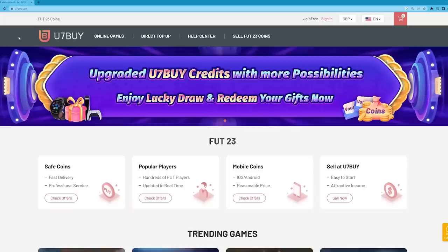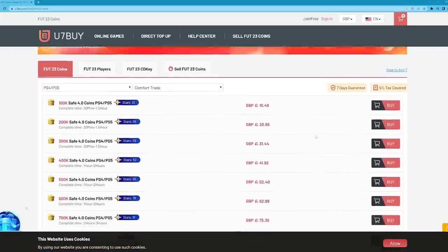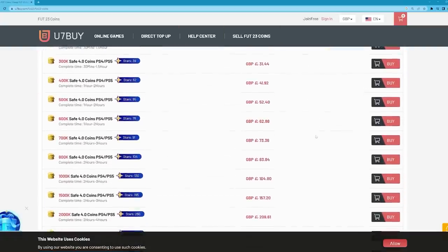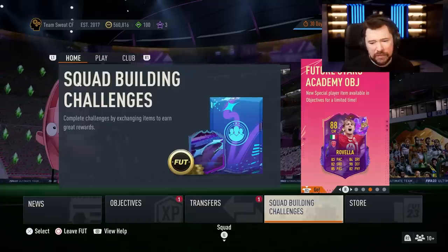Do you want to be able to afford to complete new SPCs and test out new players? If so, visit U7Buy to buy your FIFA 23 coins — they are cheap, fast, and reliable. Make sure to use my code NEP at checkout for six percent off.